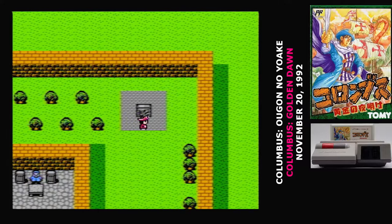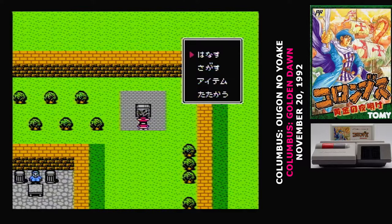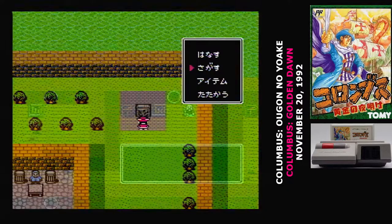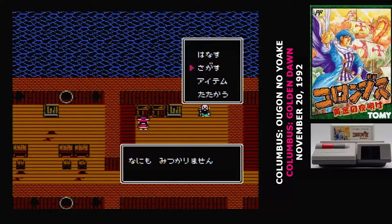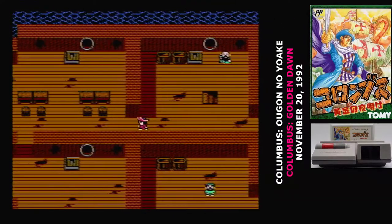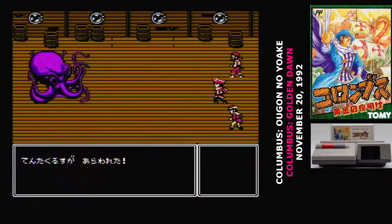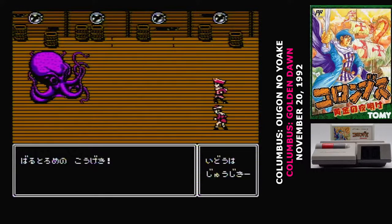You start the game in Genoa, and after purchasing your starting equipment and locating one of the lost journals of Marco Polo, you board a ship in harbor. And this is where your real troubles begin. You start the game at level 0, and you'll have to engage in some combat to get your level up. But at level 0, you could die in two hits. So the first thing you have to do is get a ranged weapon, and you have to locate a method of healing. Both of those can be found on the ship.